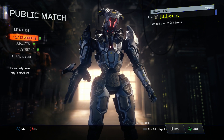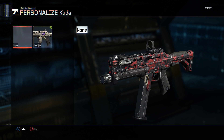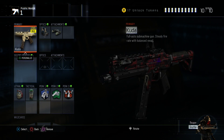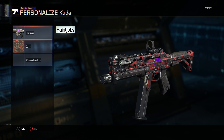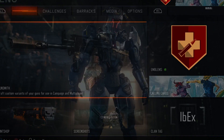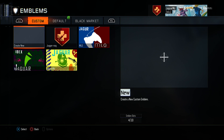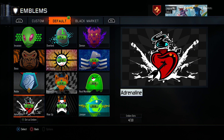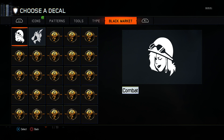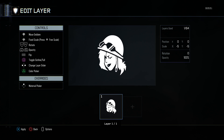The item said it was for guns, so let's go to create-a-class and use my Cuda for now. Let's go to paint jobs and find a new one from the black market. Found one here — that's cool. Let me see if I can make something I like with it.